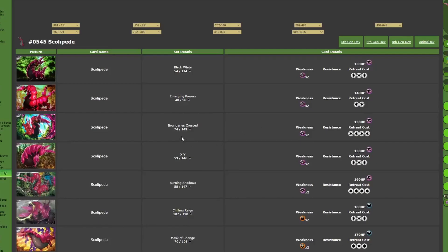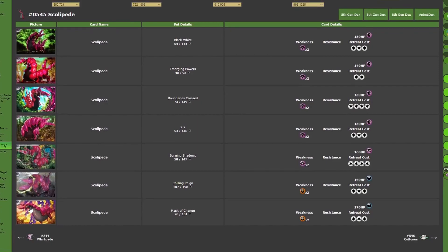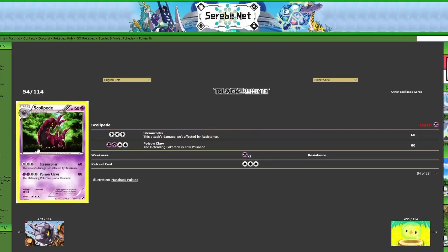Alright, so we're here at Scolipede cards. Scolipede does not have a lot of cards — he actually only has 7 cards, which is kind of sad if you think about it. He got 3 cards in the Black and White era when he was introduced, 1 card in the X and Y era, 1 card in the Sun and Moon era, 1 card in the Sword and Shield era, and he's got 1 card in the Scarlet and Violet era so far. Here's hoping for some more.